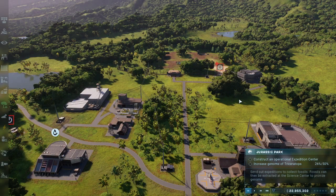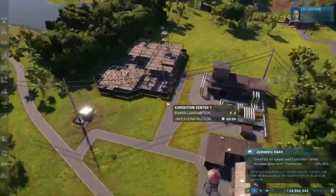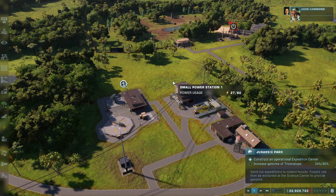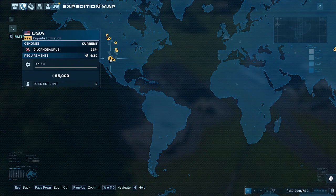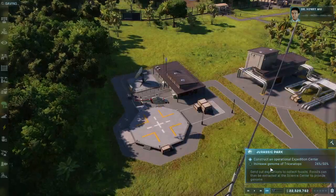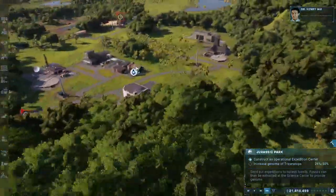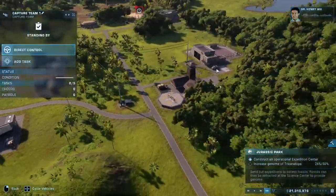We're back exactly where we left off. We're constructing the expedition center right now, and we're going to hunt for some Triceratops DNA to ensure any sick or injured dinosaurs can be taken care of. We need to keep our dinosaurs healthy. We're in need of more genetic samples than we have here at the park, so we can send out expeditions of our own. Together we can extract DNA and rebuild an even more diverse set of dinosaur genome sequences.